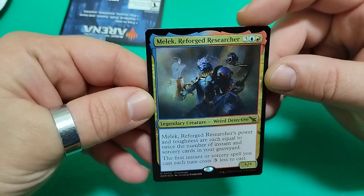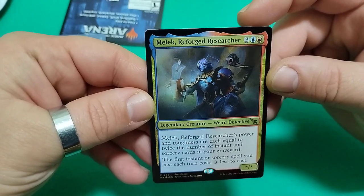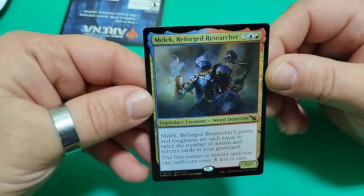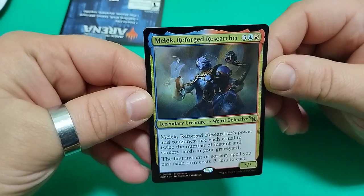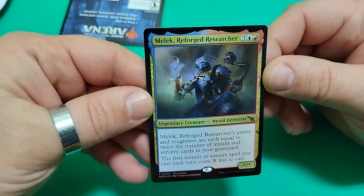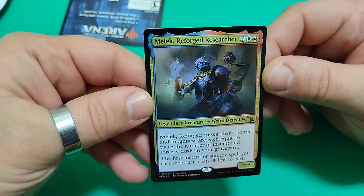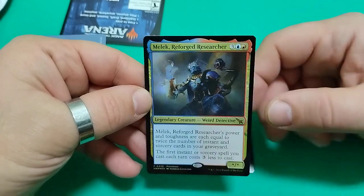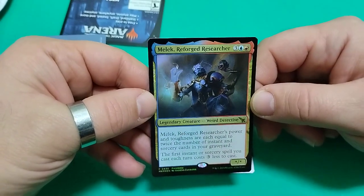Beautiful. Malek Reforged Researcher. Five drops. His power and toughness are each equal to twice the number of instants and sorcery cards in your graveyard. The first instant or sorcery spell you cast each turn costs three less to cast. Crazy card this one. It's mythic. Crazy.